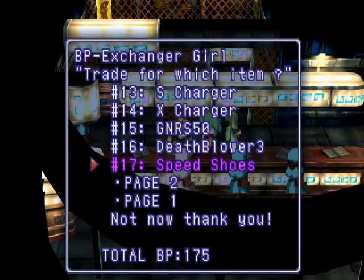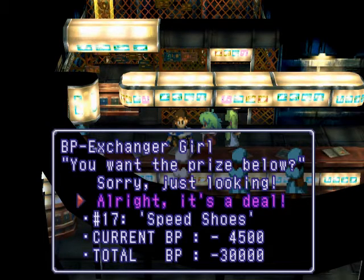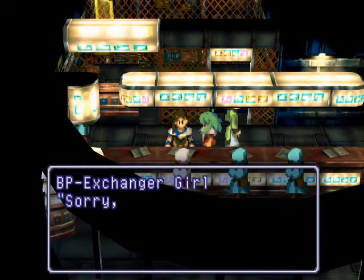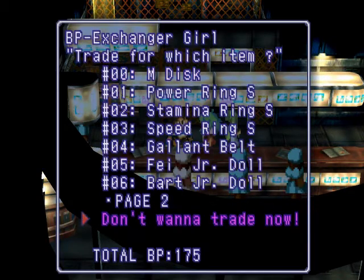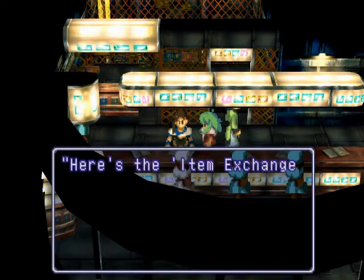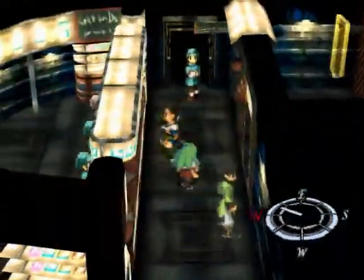Deathblower lets you do a Death Blow Level 3 — an extra Death Blow — which is pretty good, that's actually worth it. And then finally the Almighty Speed Shoes — these things are amazing. The Speed Shoes basically give you auto-Haste on your character, and the nice little bonus is they also do an auto booster for your gear. Think of auto-Haste on your character all the time — it never goes away — and it also boosts your gear speed. These things are totally worth it. But look how much they cost — 4,500 battle points and we need 30,000 battle points.